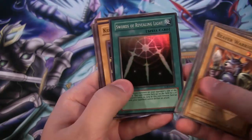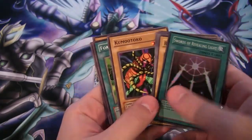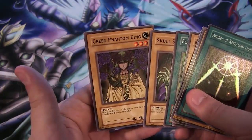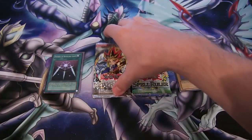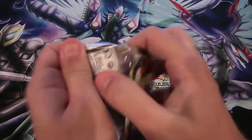And we have Swords of Revealing Light, super rare. Well, at least we got a holo — that's awesome. Swords of Revealing Light is still a pretty usable card even today. Forest, Skull Servant — another usable card — and a Green Phantom King. Hopefully we'll see more Skull Servant cards in the future. They're just a fun archetype to use.